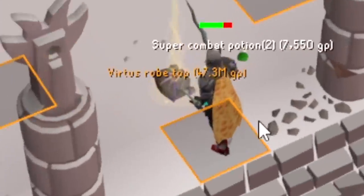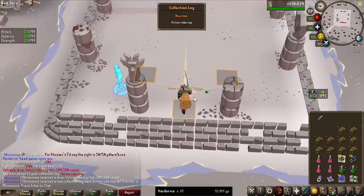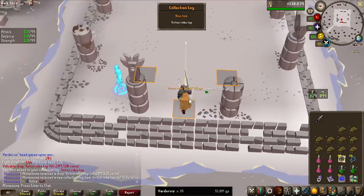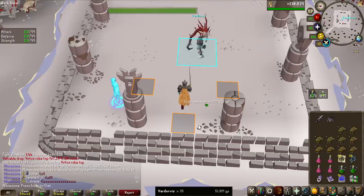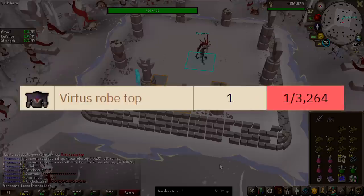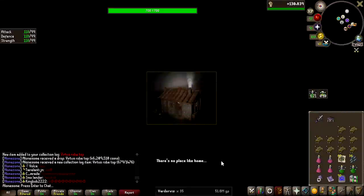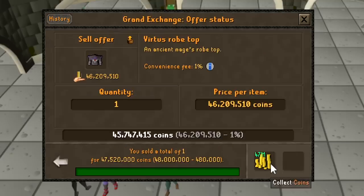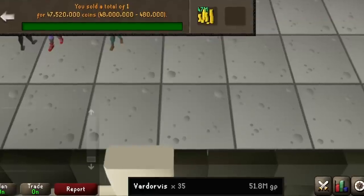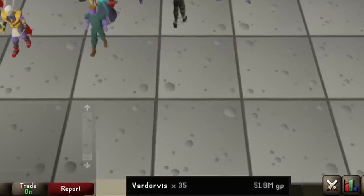At 35 KC we already have the best Virtus piece — I've not seen any Virtus piece ever. The drop rate of this specific one is like 1 in 3,300. That is ridiculous. Let's put it into the GE and see what it sells for — insta sold for 47.5 million GP. We've already made 52 million on the tracker.